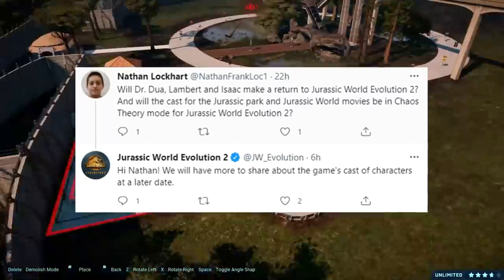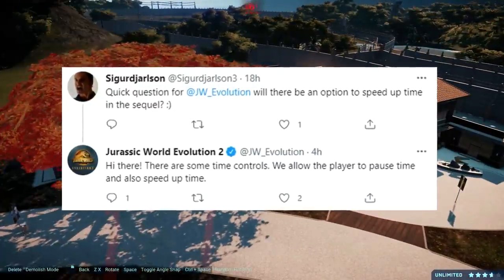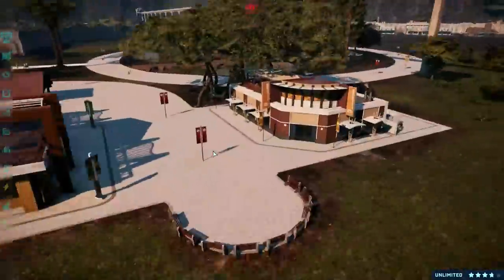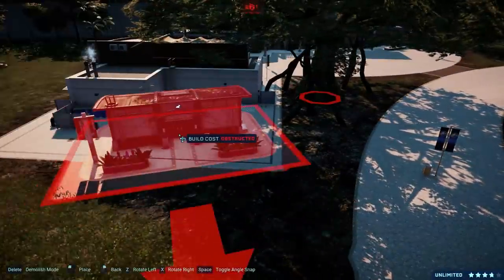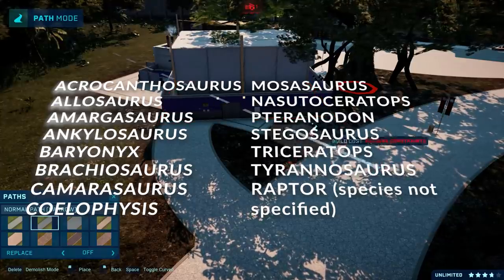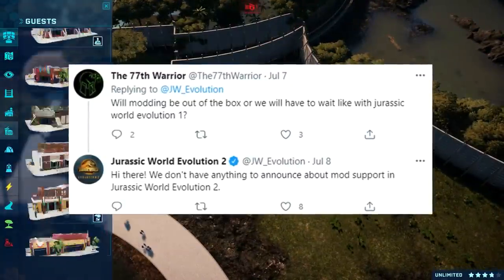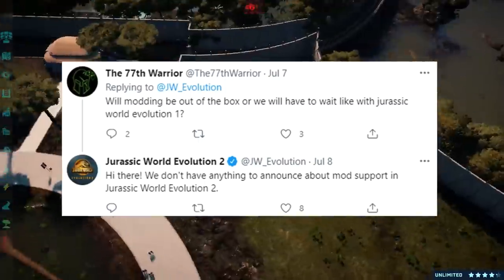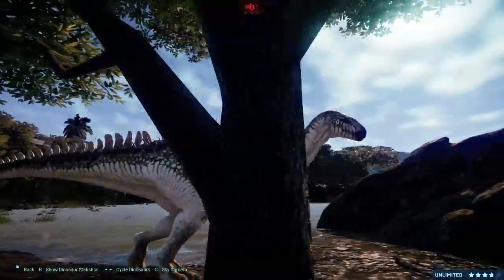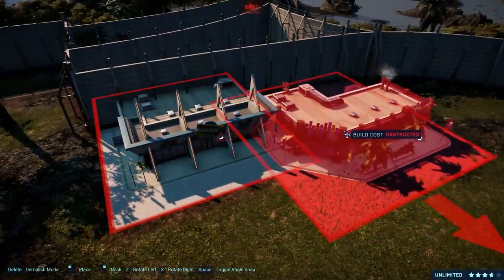In other news, the rest of the cast of characters is not yet announced. Frontier confirms we will have time controls, namely pause and fast forward — something Andrew Reiner already talked about in his Game Informer article. Contrary to what some leaks might claim, the confirmed species list is still the same as last week: 15 out of over 75 species confirmed. Finally, someone asked about modding possibilities for the sequel, and Frontier gave their standard 'nothing to announce' answer. It's probably safe to assume mod support will not happen officially, likely due to licensing obligations, but they'll eventually condone it.